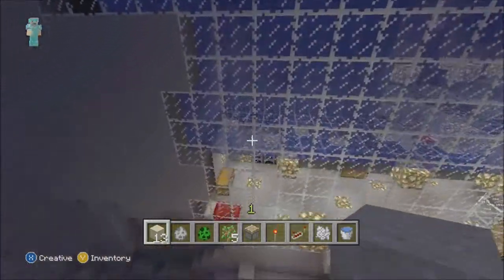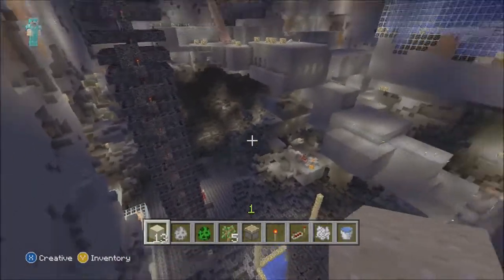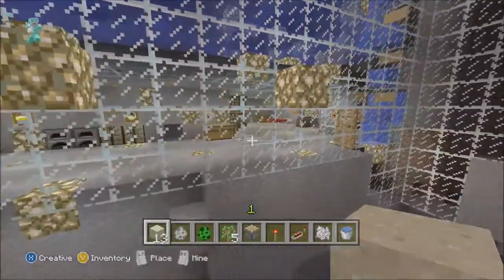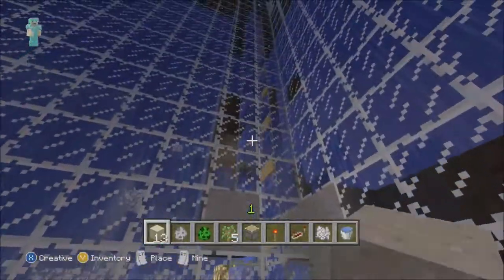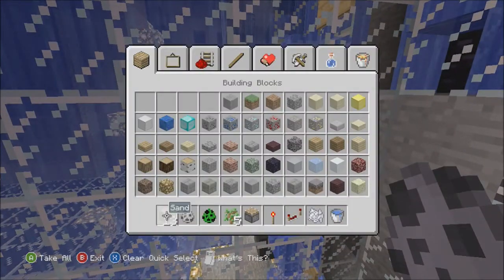Here's a house that I built in the water overlooking the stronghold that we excavated. That way I can go in, walk around in the house, get the things I need to get, and I can stand there and just look out over the stronghold. It uses the same water elevator that I used on my other house. Once again, you can find those anywhere on the internet.